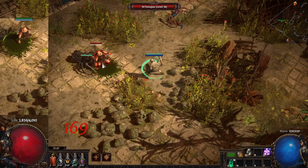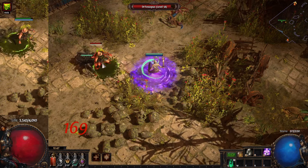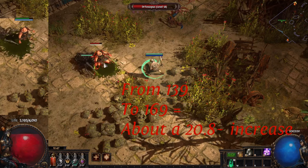The last hit was a critical hit in this case. Doesn't really matter though — all we have to do is divide it by 1.5 since our base critical strike multiplier is 150%. Going from 139 to 169 is about a 20% increase in damage.